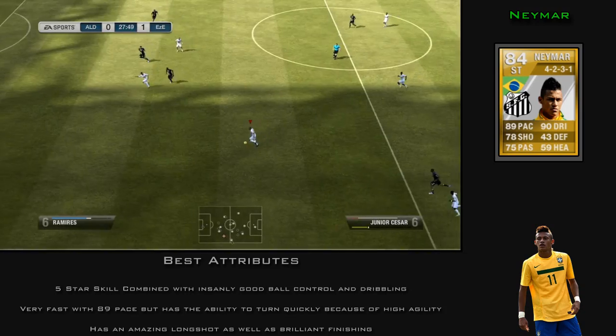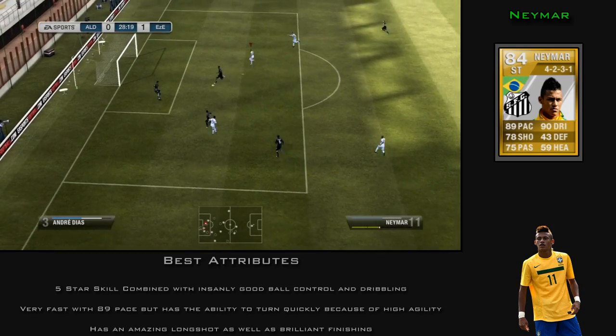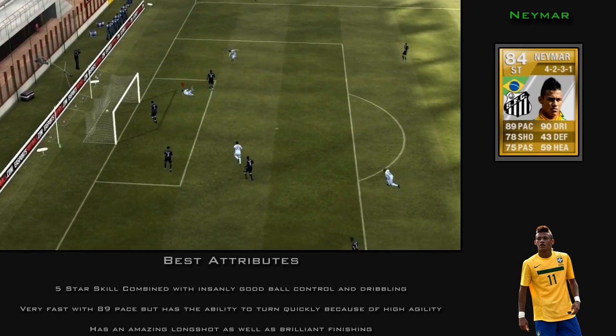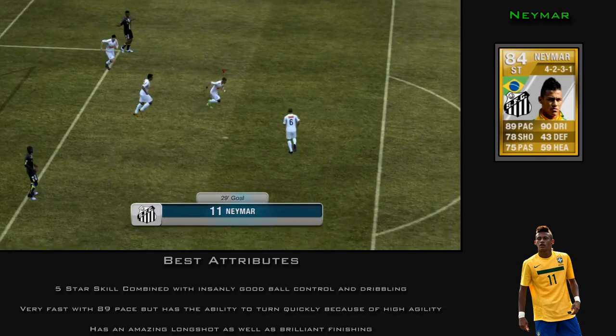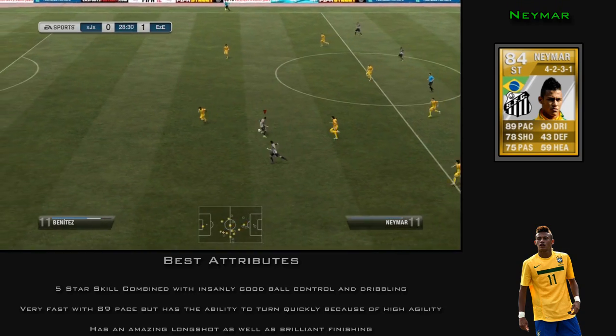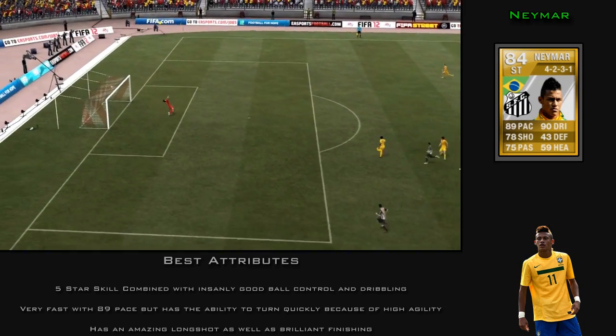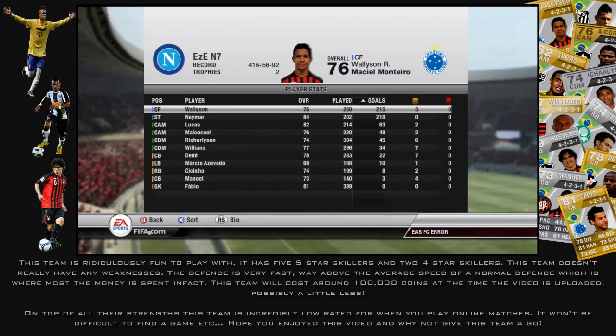The last player we have is Neymar. We've got a couple of nice clips of him — there's a scorpion kick right here, very nice. He's an 84-rated player and probably the most expensive attacker in this team. He's got 5-star skills, very quick, very agile, and he's actually amazing in real life. Not to say the others aren't, but this guy is insane in real life.